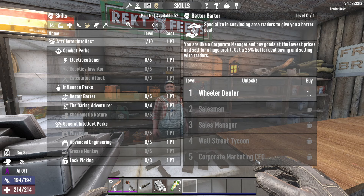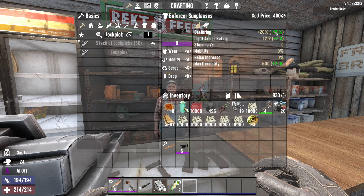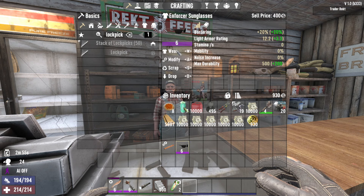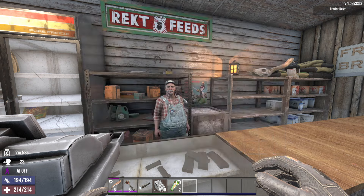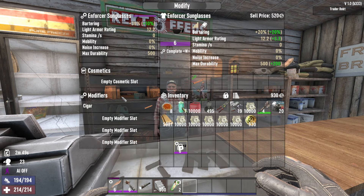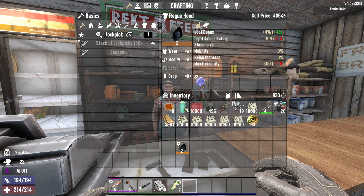That basically means that you sell for more dukes, and then you can buy stuff for less. You can also get this using the enforcer sunglasses. This is going to be your best item — it's plus 20% bartering at level 6. And then a cigar as a modifier for it. If I add both of these, the enforcer glasses will give me a plus 30% bartering. So that's plus 30% — basically better deals.